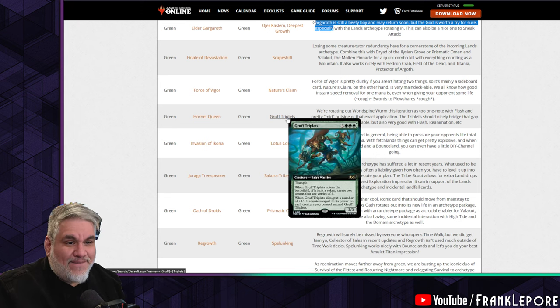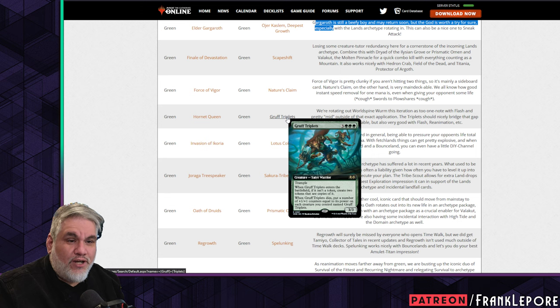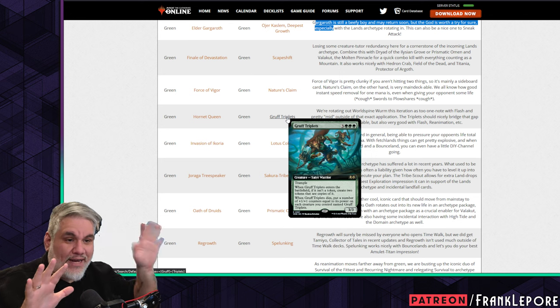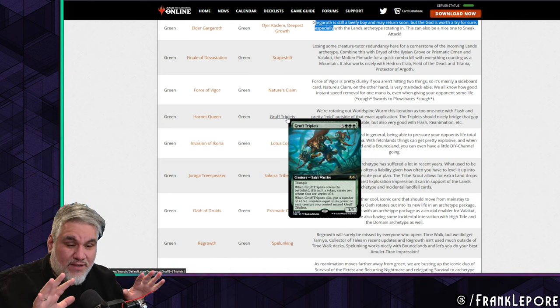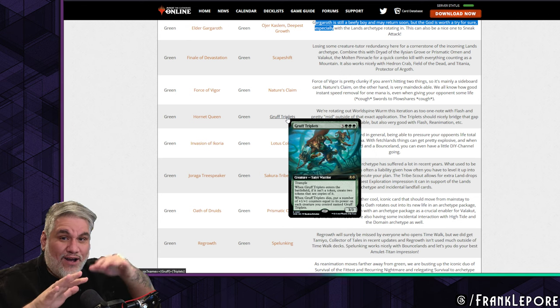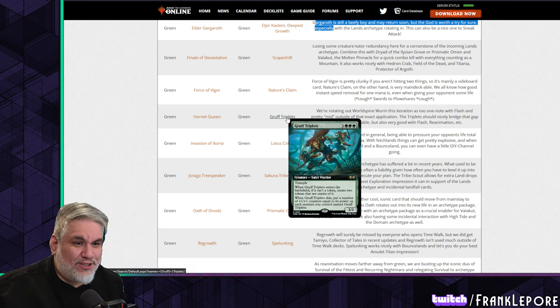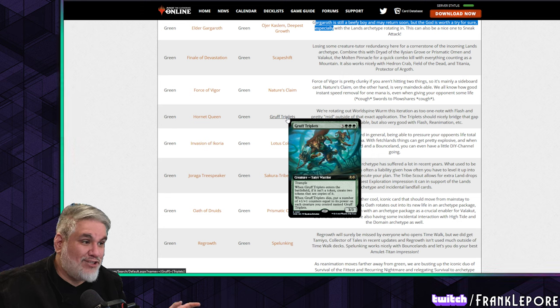Gruff Triplets: when one dies, put a number of +1/+1 counters equal to its power on each creature you control. So with three of them: one dies, the other two each get three counters and become 6/6s. Then one of those dies — six counters go on the last one and it becomes a 12/12. You have to deal with it three times, and each time you deal with it the others just get better.